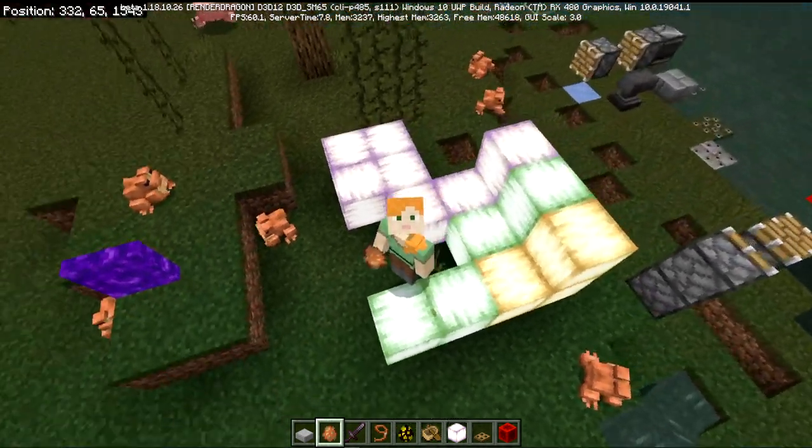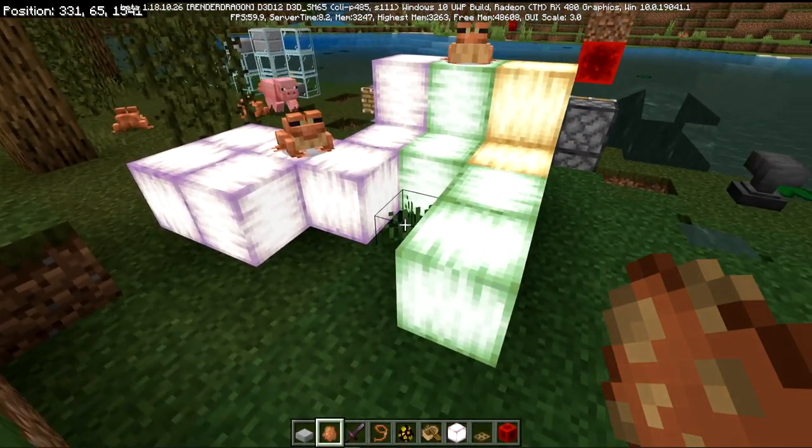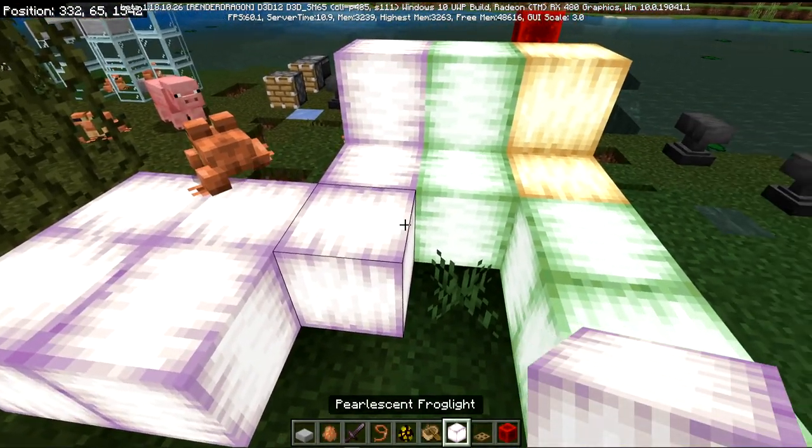Hello there, Ray here. We are here on the beta version of the Bedrock Edition. And as you can see behind me, we got these brand new blocks added into the game. These are called frog lights, and they're in three different types.